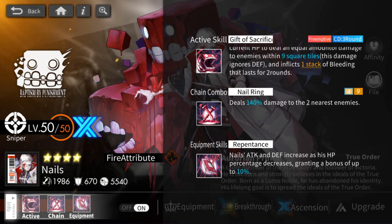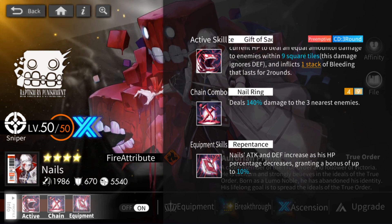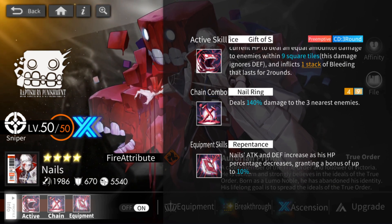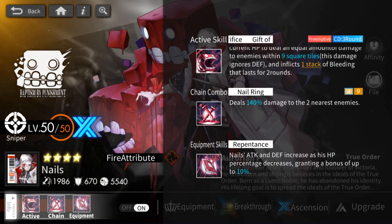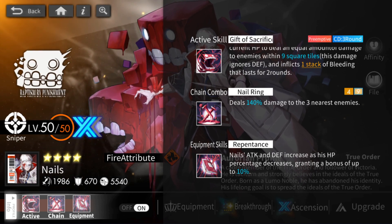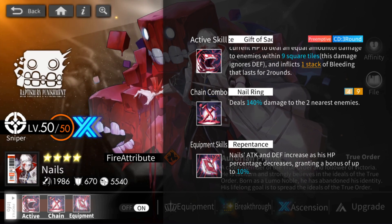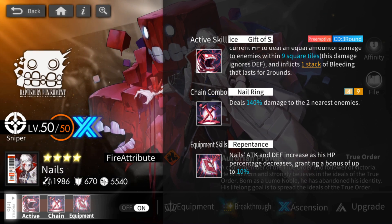Starting with skills, let's look at the chain combo. He is a true sniper at heart. His chain combo is similar to Vice, but the downside is that because he's only a 4-star character he does not have access to tier 3 of his chain combo. His tier 1 deals damage to the 2 nearest enemies, meanwhile his tier 2 deals damage to the 3 nearest enemies. His equipment increases his attack and defense proportional to how much HP he is missing, starting at 10% and going all the way up to 25% increased attack and defense when you max his equipment.